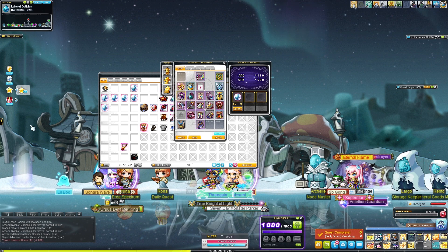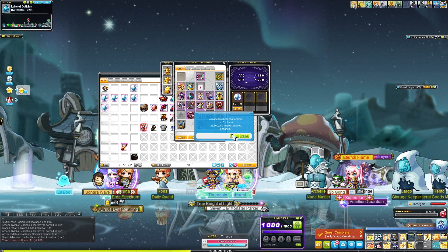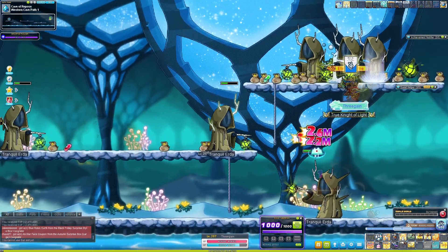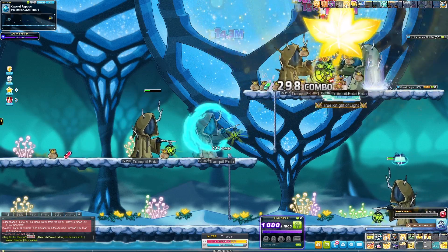After I did my dailies, I leveled up my Vanishing Journey symbol again, this time reaching level four. After I capped coins for the day I was close to leveling again, so I finished off the level and reached 208.